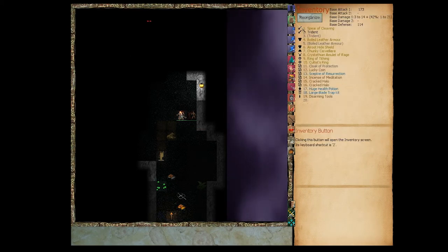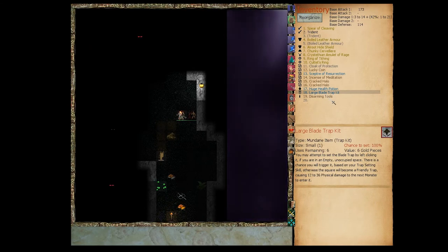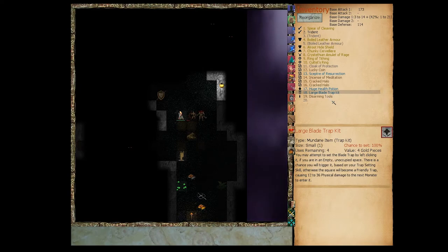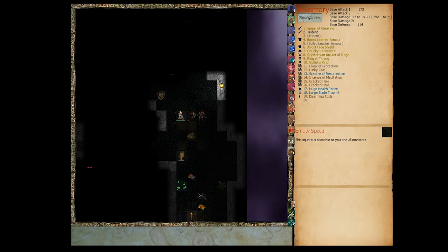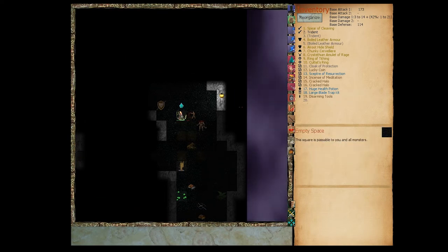Let's put out this blade trap — now that it's expert we can't accidentally trigger the traps on ourselves. It did a lot of damage but didn't kill it. I can't use the oil here — am I not in empty space? That means this is a kobold pit trap we are standing on and did not detect. We didn't trigger it — let's move carefully.